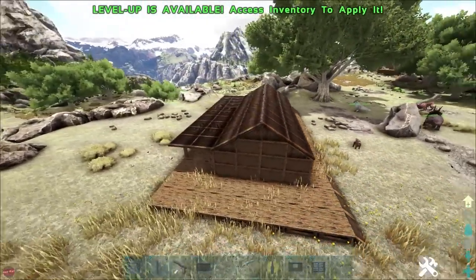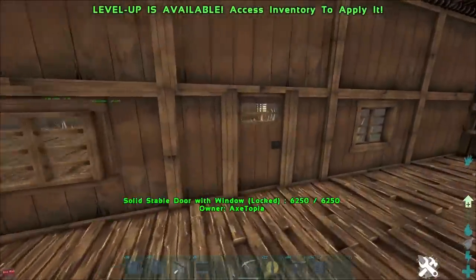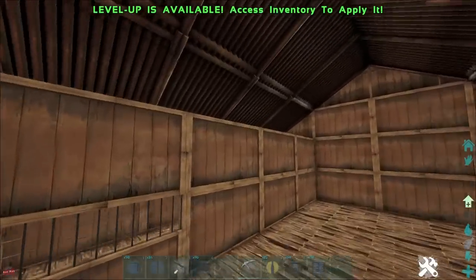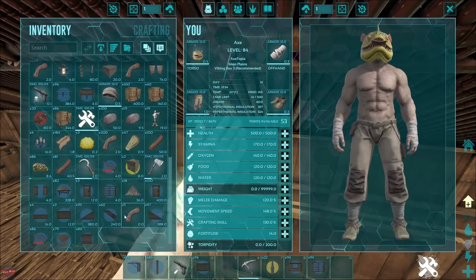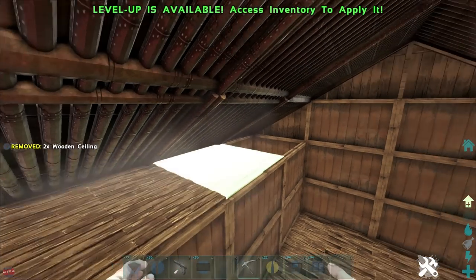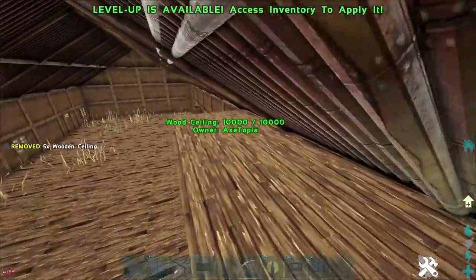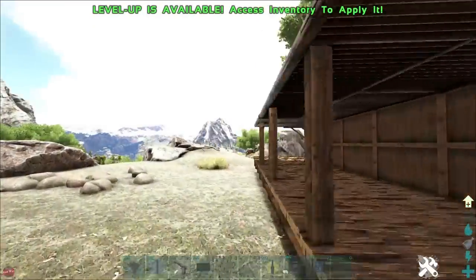The roof is fine with me. What we need to do now - I feel that's the main build of it done. We probably do need to just whack a ceiling on here as well so no one can jump in. We can start doing all the decorations and stuff.